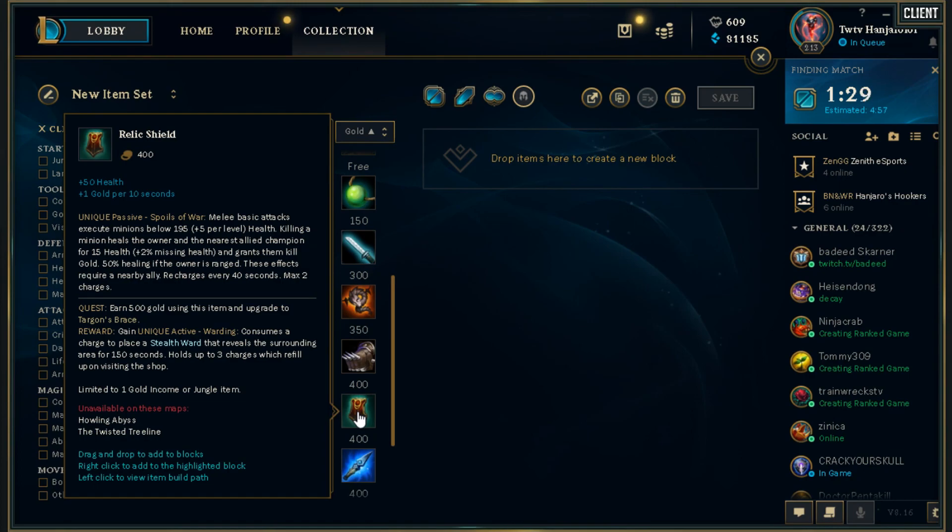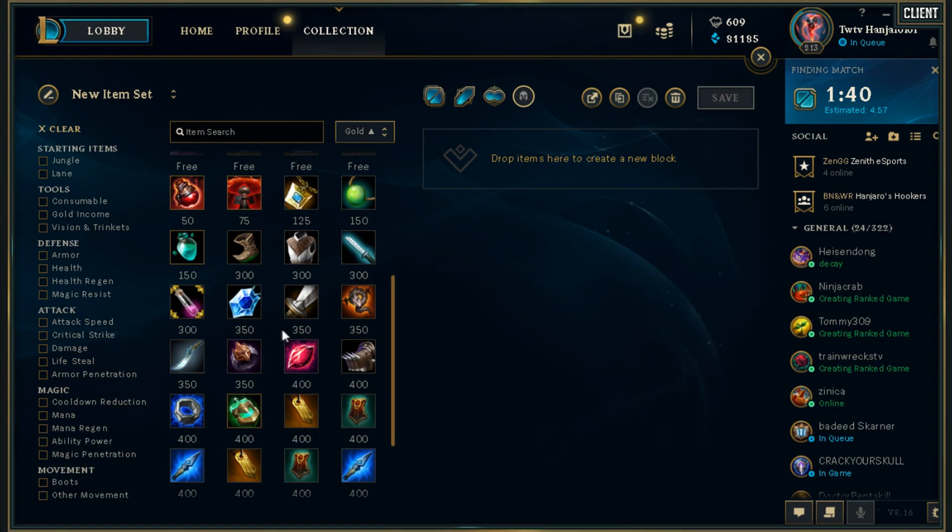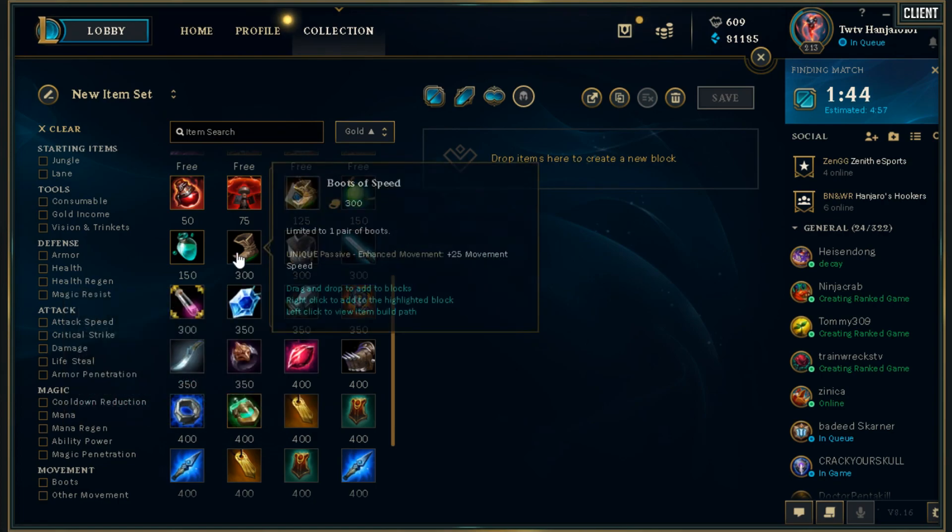Coin generates efficient gold and gives mana return, but you've got to be a little smarter about your mana expenditure in lane because you don't get those coins back. Overall, Relic is the stronger item. If you are against a high CC team, instead of getting Mobys, you may want to get Merc Treads.